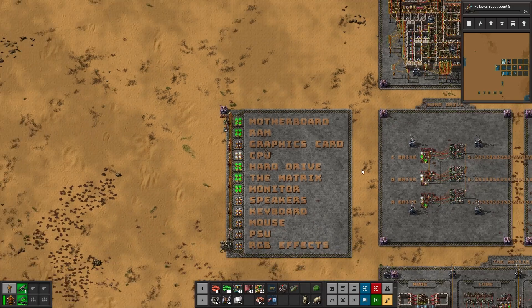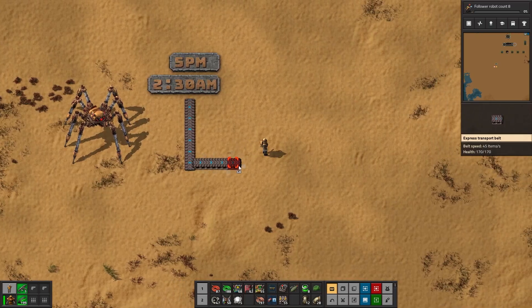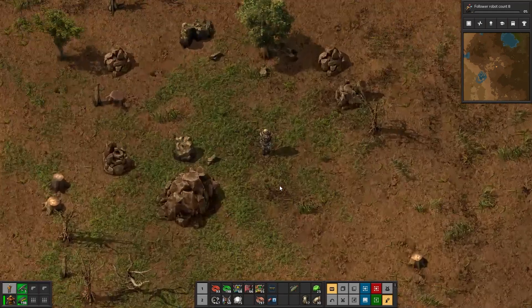Anyway, time to build a CPU in three levels. CPU stands for Cognitive Processor Uranium-235. CPUs require an internal clock, and to build such a clock we require a uranium crystal that can only be obtained by hitting rocks.